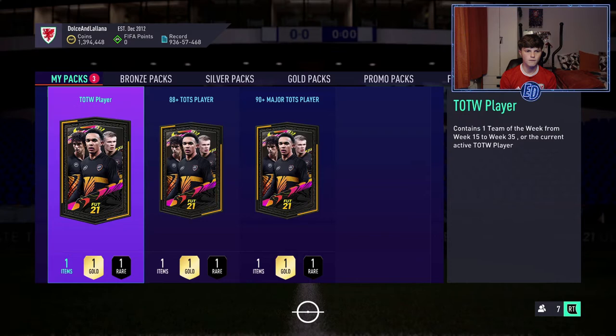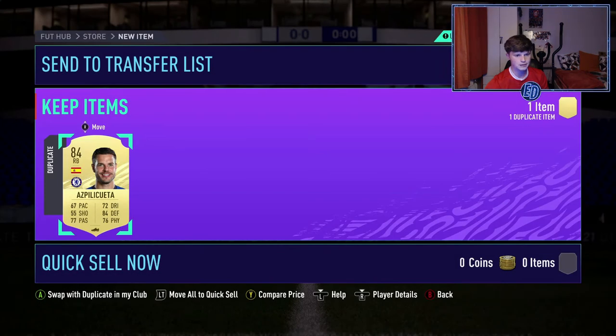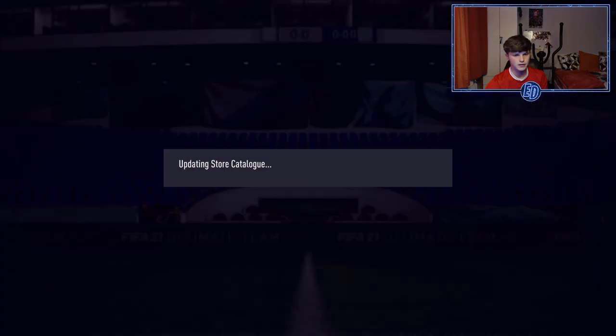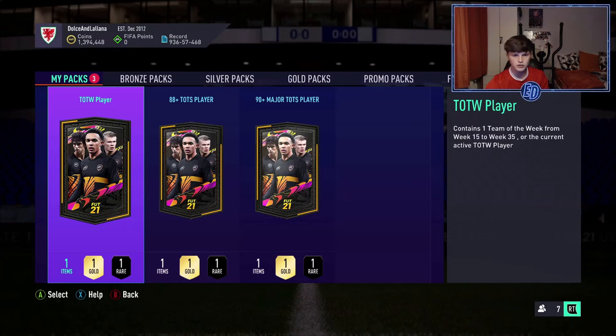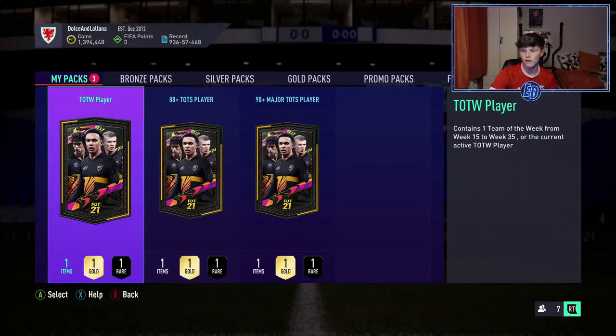Let me just quickly claim the duplicates back. I didn't use a black player - that's a big L. Before we open these packs, if you want some cheap, fast, and reliable safe FUT coins, use code 'Ed' at u7buy.com to get 5% off all your orders. The link is in the description - literally the best place to buy coins.